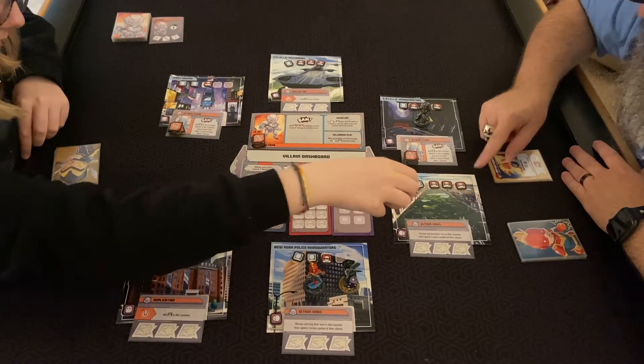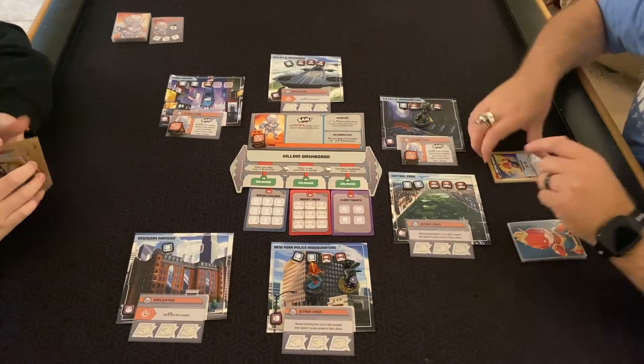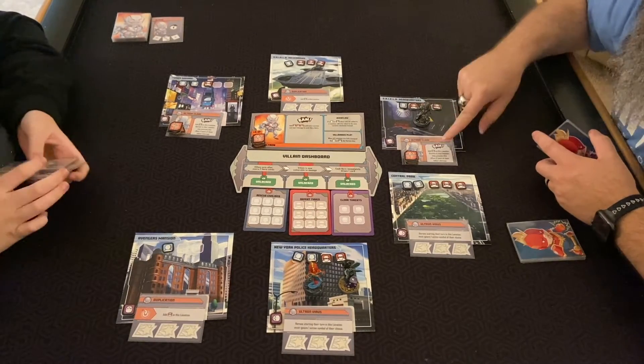We have to do the overflow effect — if a token can't be added to a location, add that token to the next location clockwise. That escalated quickly. He did not land on a target, so there's no bam.